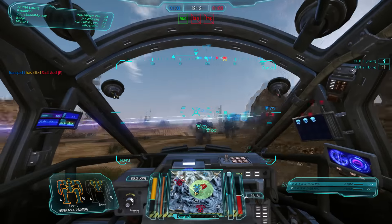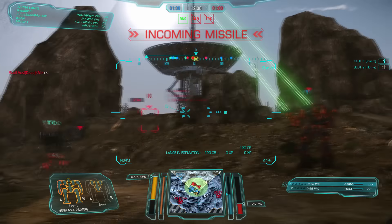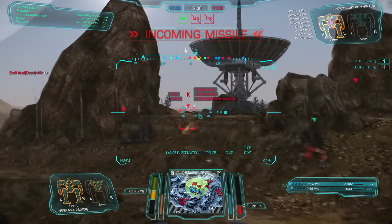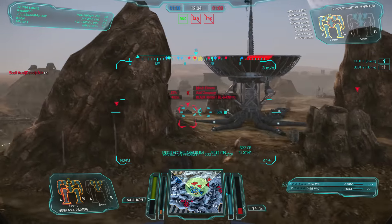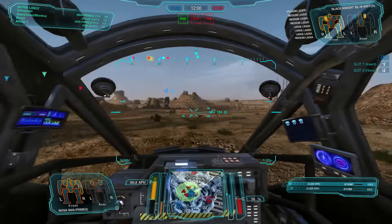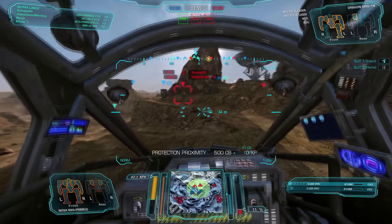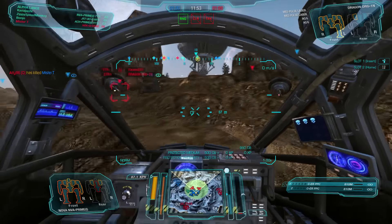There's an enemy UAV over the center — I can't get it with torso weapons. I'll spread that info to my team so they know what's going on. We'll try another little pop — into the Black Knight. Excellent. I took a little bit of leg damage to secure that hit, but I'll take a little leg damage to put 30 damage into a Black Knight any day.